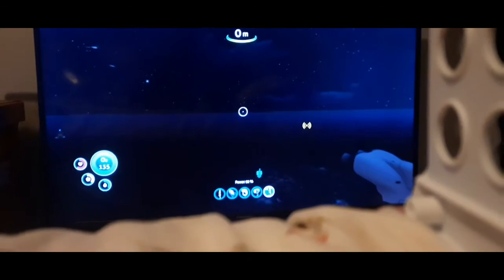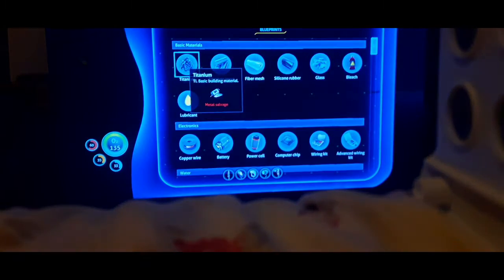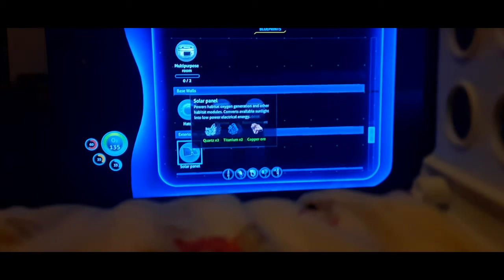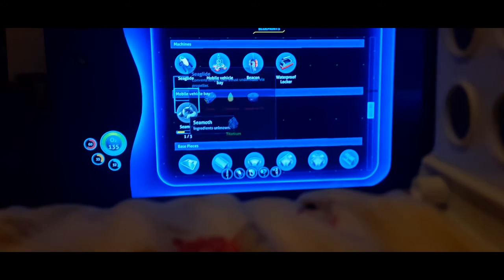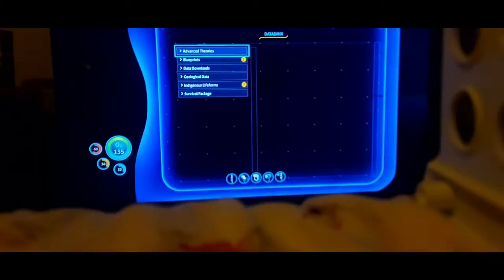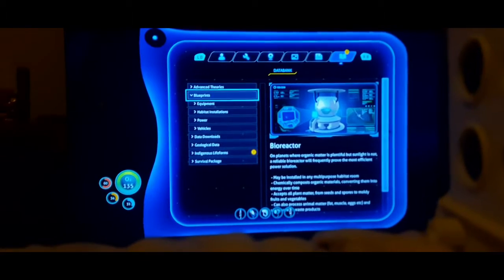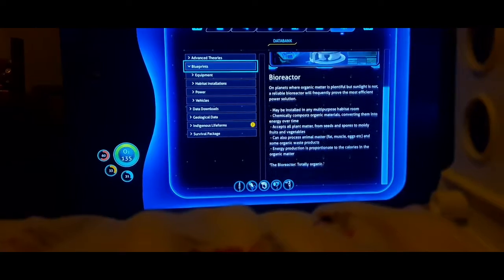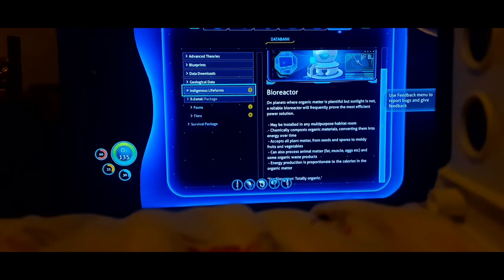Okay, we are in. So what should we do? I have the radiation suit, so there's that. I still need to find the Seamoth thing. Lubricant, one bit for bioreactor — but that's for later when I get the multi-purpose room. I need to find the ingredients for the Seamoth. You guys can pause the video and read that if you want, but we're just going to keep on moving.